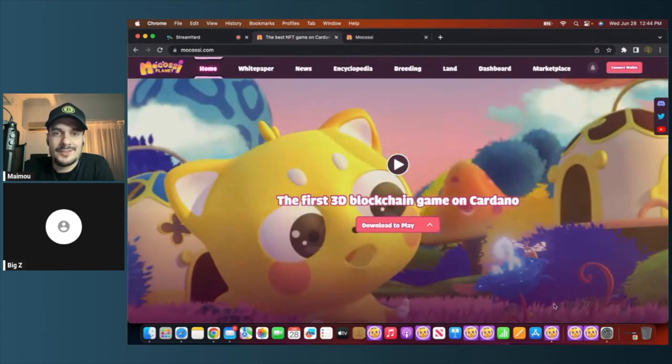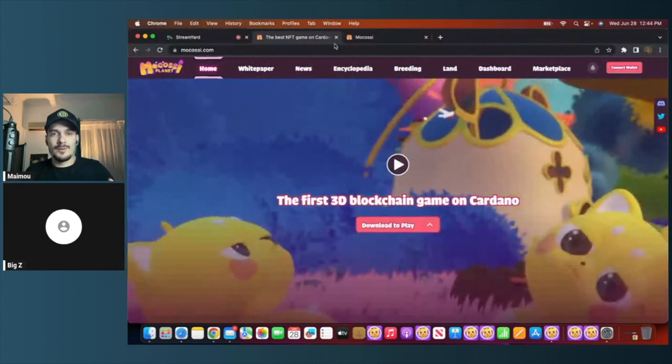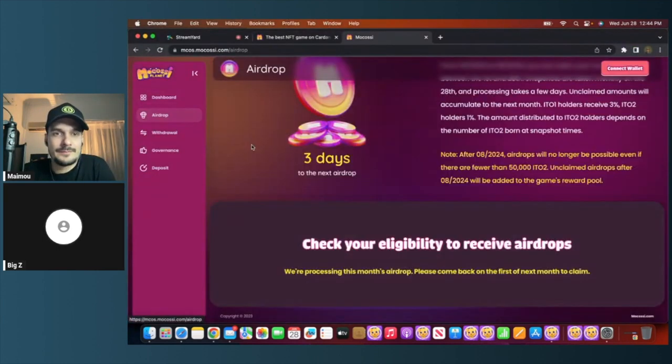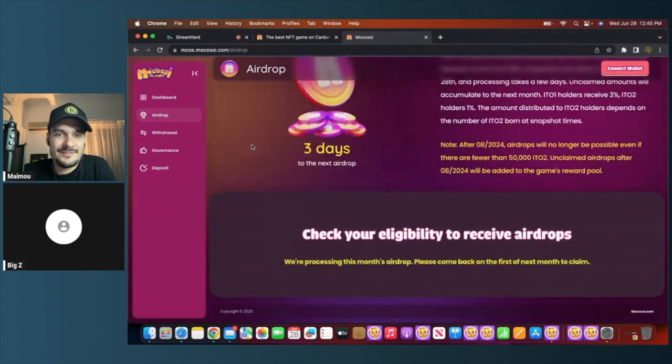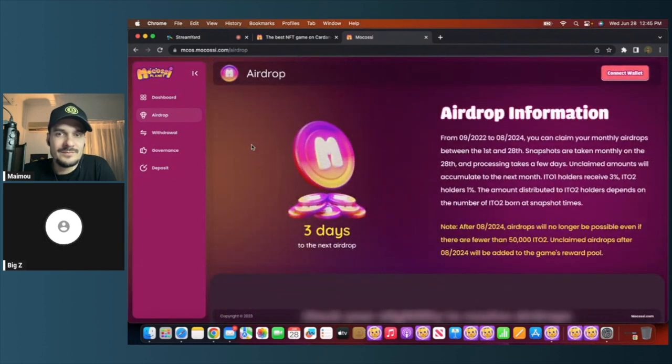The token price is just under three cents right now, so 125 MCOS for an ITO1 works out to around $3.75 USD per month. Those monthly tokens are completely passive — you don't have to do anything to earn them. And on the website, with three more days to the next airdrop, you just enter your wallet address and claim your tokens.